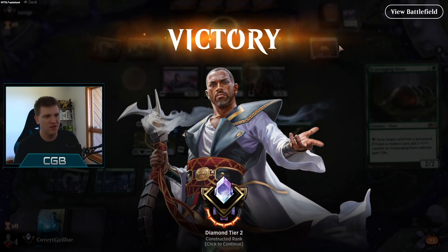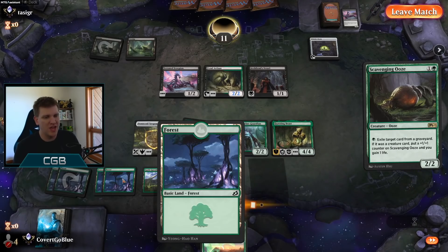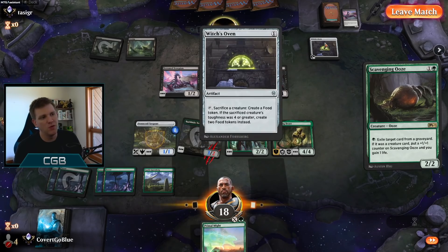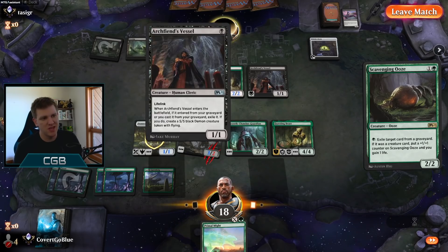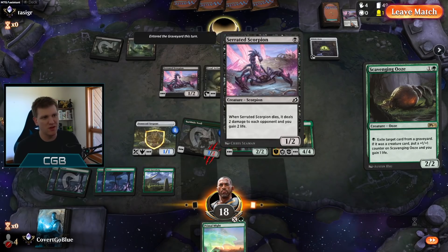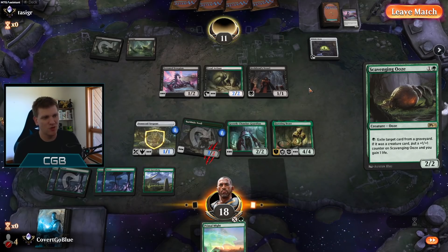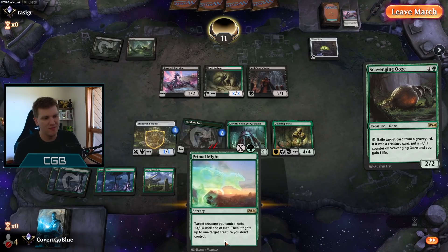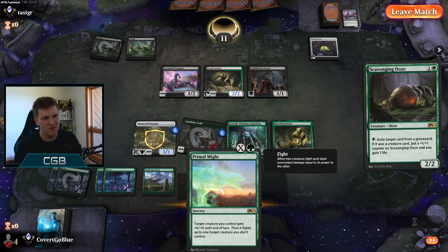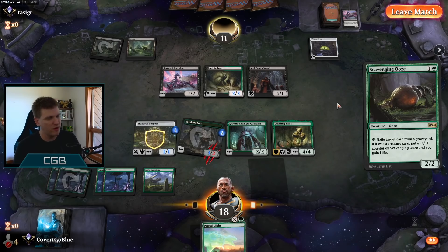Their hope was to Oven. Here's why we don't want to tap out: we don't want the opponent's line to be sack the Vessel to the Oven, play land, Call the Death Dweller, get back a Deathtouching Menace Scorpion and a 5/5. Then next turn we have to Primal Might the 5/5 — and that's still okay — but this play just takes that completely off the table, and we still have our green fireball ready to deal with whatever we want to kill.